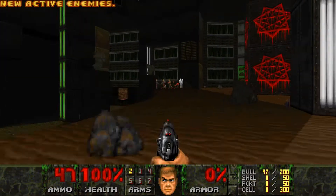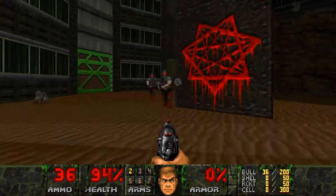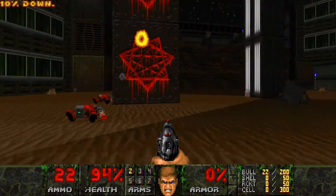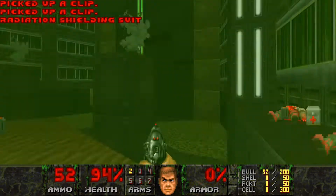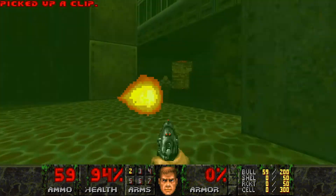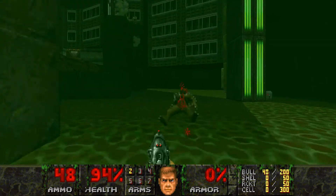Alright, map 1 of 1000 Lines, community project 3 for Doom World Megawad Workshop. I see we've got O-Tex usage here, that's cool. Nice smoke! I think that's the Valiant Imp, that's cool.